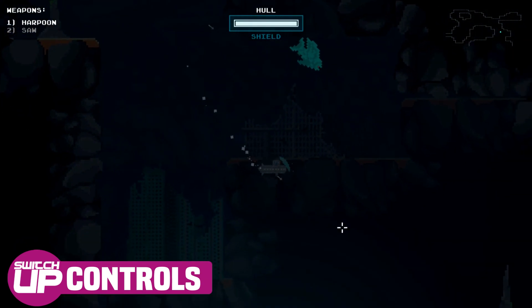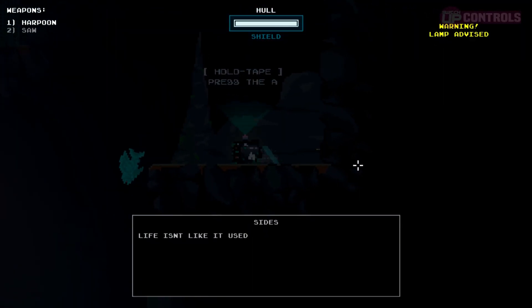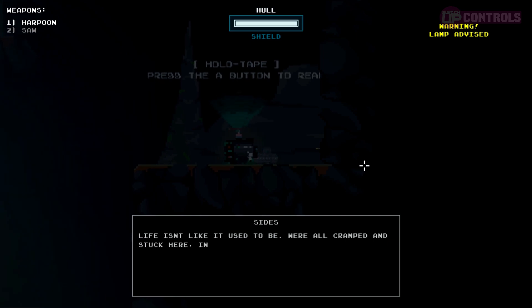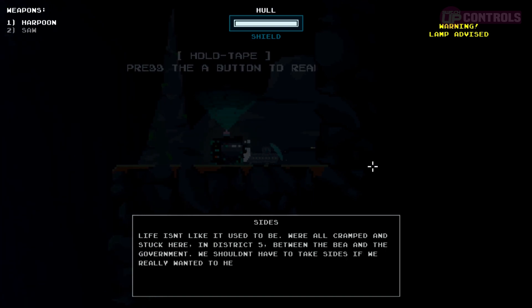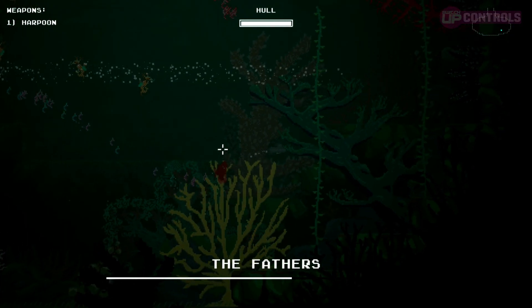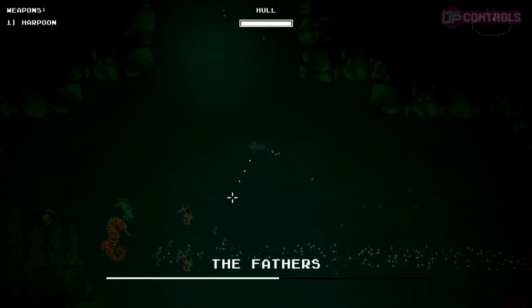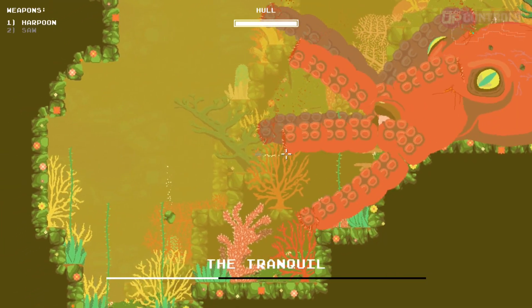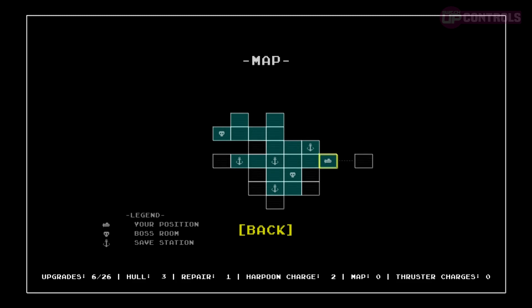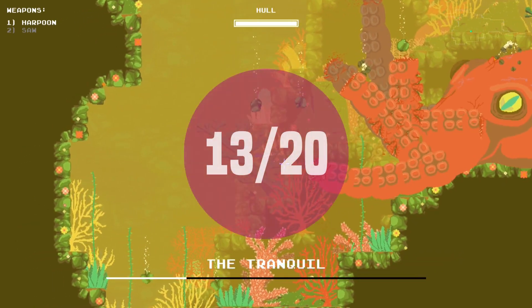Controls are tight and responsive. Whilst your sub doesn't have a feeling of weight behind it exactly, it's not the fastest vessel out there, and this can lead to some frustrating deaths at the hand of a few pretty sprightly sea creatures. Early in the game, the limitations of your weapon will mean that you need to constantly keep moving in order to stay alive. Aiming your weapon is handled with the right stick, and the ZR button fires it, and once you have acquired a few more weapons, you can cycle through them with the L and R buttons. Your map is visible on the main screen, with a larger version available in the pause menu, but it may have been useful to enlarge it with a click of the right stick, just to save you from having to pause constantly. Controls receive 13 out of 20.